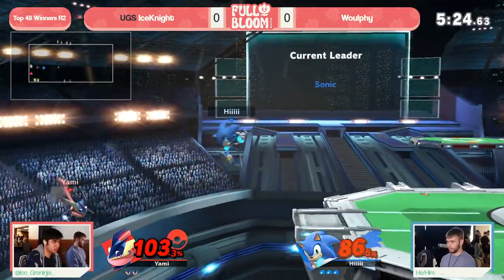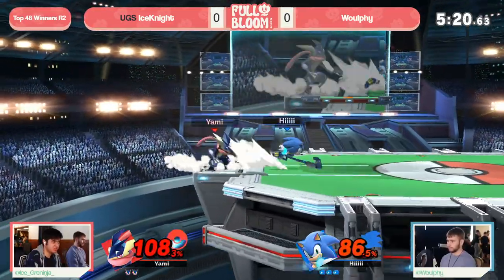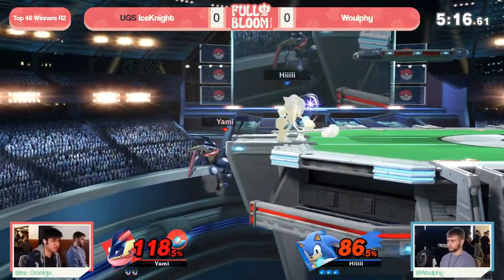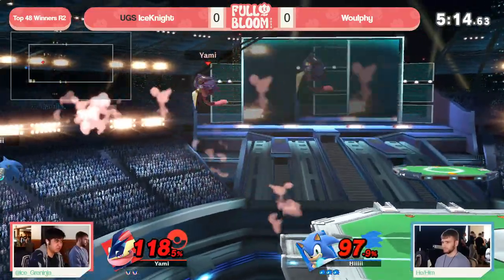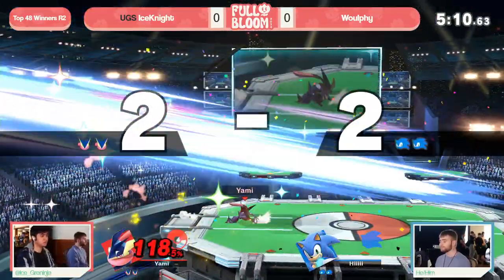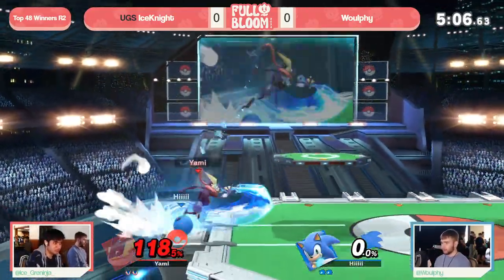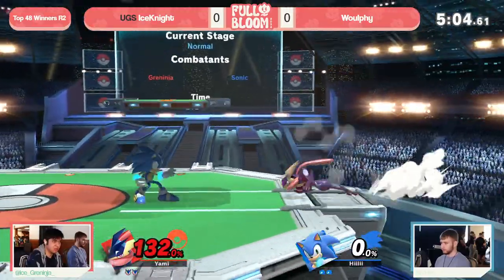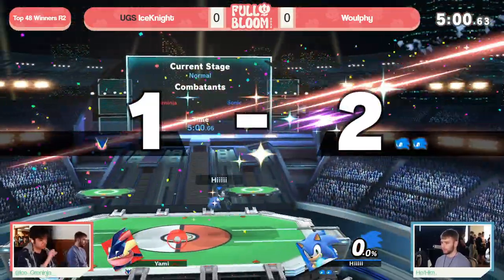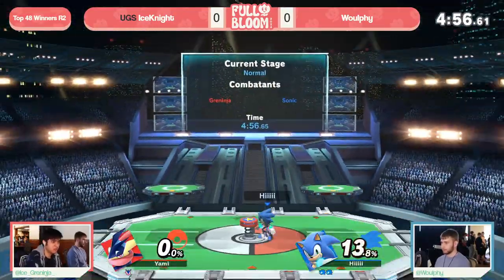Wolfie almost getting that stock with the back air. Ice Knight put on notice for this stock, but still really needs to find this stock if he wants to stay in this game. Wolfie's been alive so far. I like the jumps back and forth, but the back air — going to use that arc, just cover space, threaten Sonic into a predictable route, line up the active hitbox to cover it. Beautiful stuff from Ice Knight, just playing the fundamentals game, but now you're down to your last stock, so you can't just rely on those fundamentals.